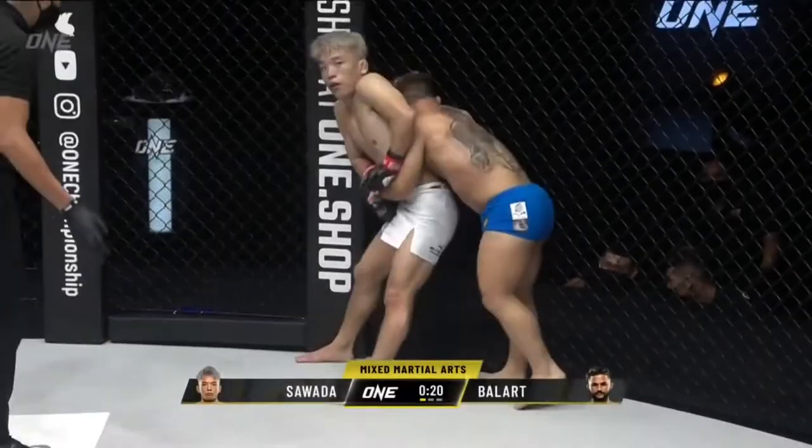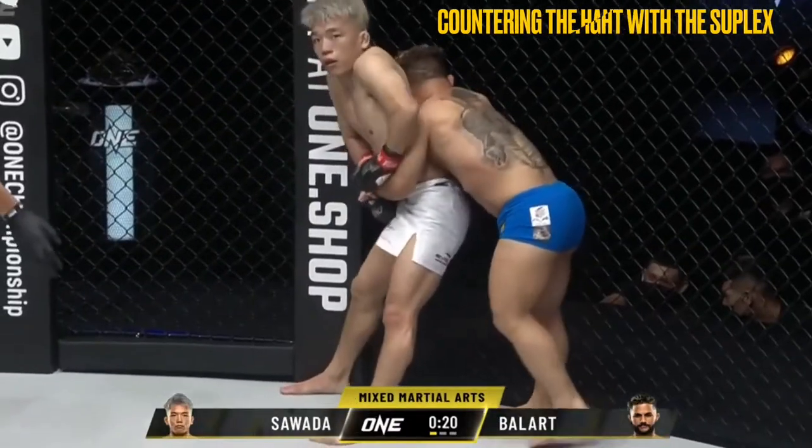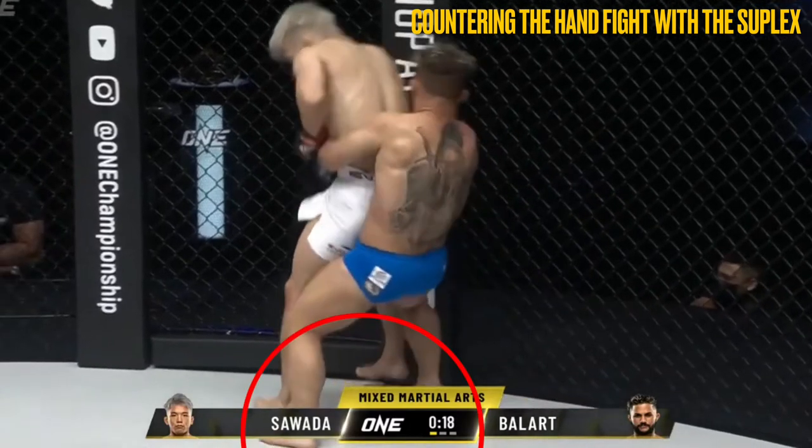Ballart had well-trained responses for Sawada's attempts to counter this position. When Sawada attempted to fight the hands by pushing them down, Ballart went for the suplex, walking his feet in and engaging the hips before Sawada could set his base.